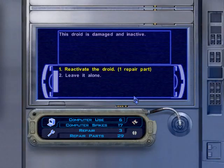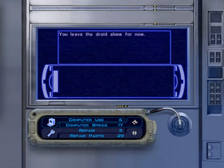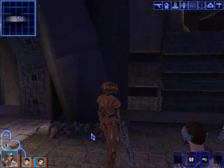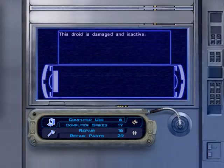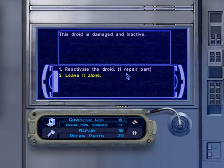A patrol droid. How many repair parts have I got? 29. My repair is 3. You — Acknowledgement! I believe you have a repair of 16. So yeah, let's see about this.